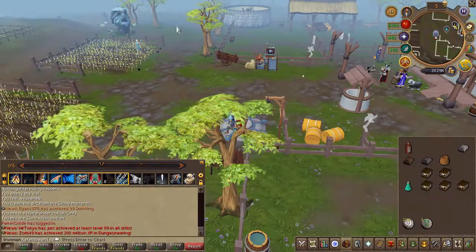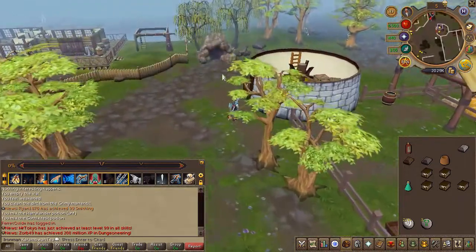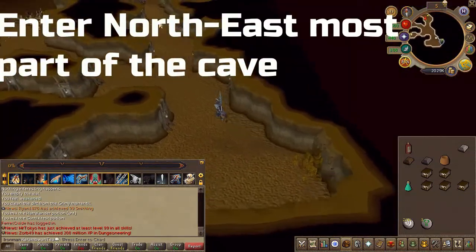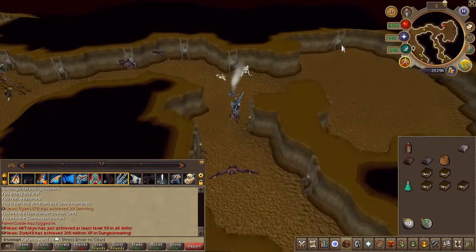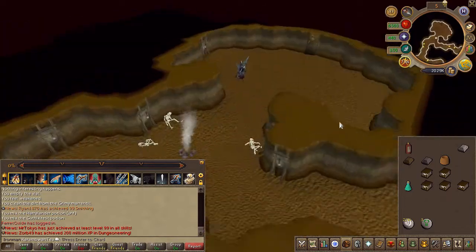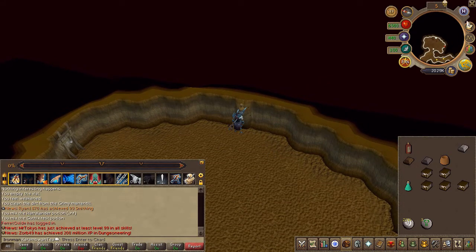Use the Ardy Teleport to the farm and head north. You will find a goblin cave — go ahead and enter. A short cutscene will start. Right-click and search the sculpture.